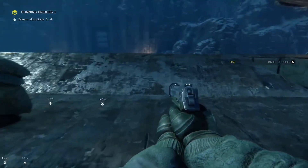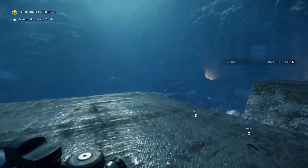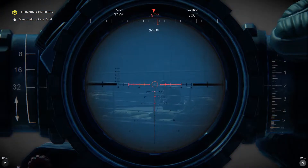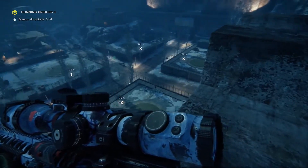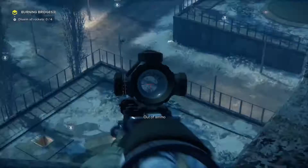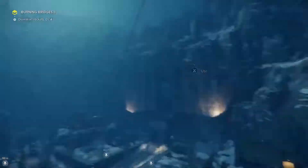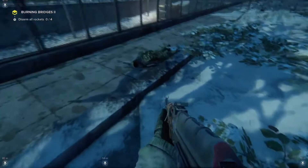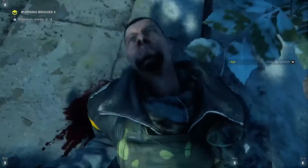We can obtain trading goods and sometimes consumable objects like healing items or grenades. This time, we do want to take out a couple of key patrols, so we'll take aim, set the scope elevation to match the target's distance, use breath control and take the shot. We'll want to hide the body of the last target, because it's fairly close to the patrol paths of other enemies, and we certainly don't want to raise an alarm.